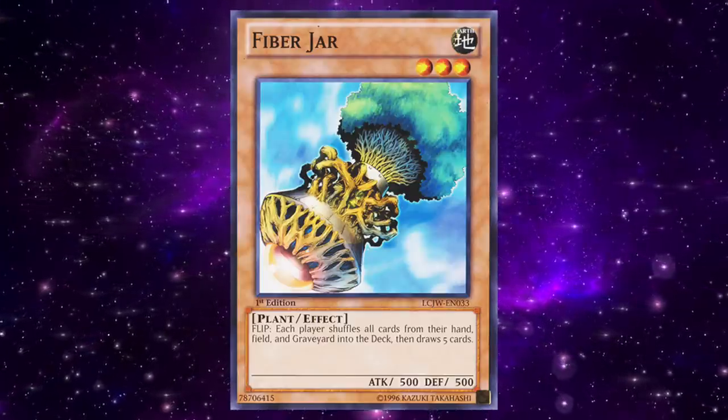Fiber Jar even puts itself back into the deck, creating situations where the game can constantly be reset over and over again as long as players continue finding Fiber Jar. Fiber Jar just has such a unique design — there are very few cards in not just Yu-Gi-Oh but any card game that will reset the game almost entirely. As the game has aged, we've introduced the banished zone and the pendulum zone, so it doesn't reset everything, nor does it reset players' life points, but it's been a fixture of the ban list since about 2005 and will probably stay there until the end of time.